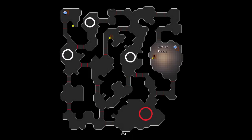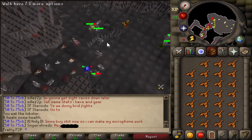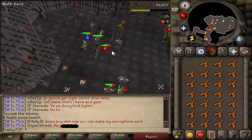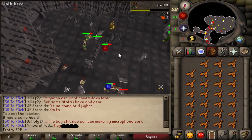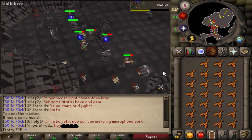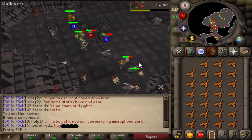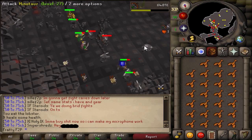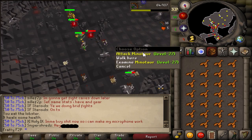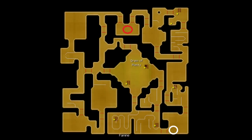This last area is on the very southeastern tip of the map — I actually never trained here before and just figured this out making this video. There's another fence here, but there's a ton of level 27 minotaurs that have a lot of HP. There are a lot of people training in this area, so if you hop worlds it'll be less crowded, but this is probably the best area to train in the level one Stronghold of Security.